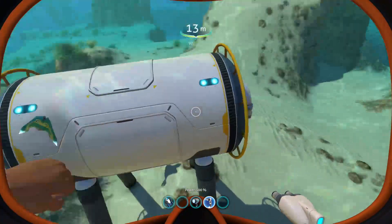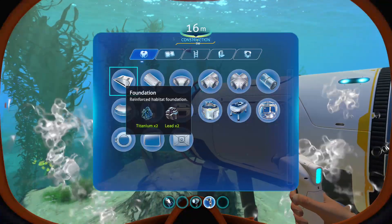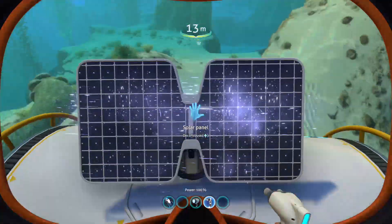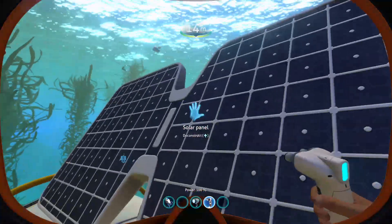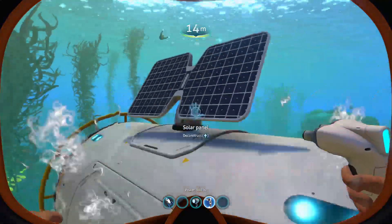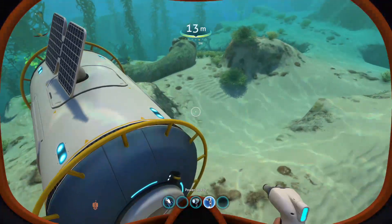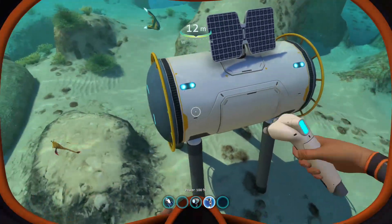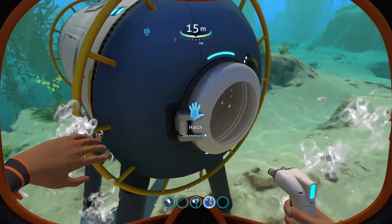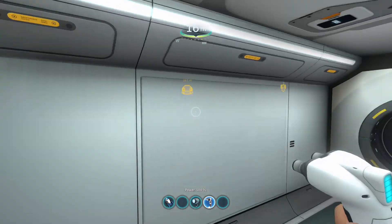Under normal circumstances, if this was not creative mode — no power, no oxygen. So the first thing we want to do when we build a new base is throw down at least one solar panel, and that will supply oxygen to the entire base. It doesn't matter how big the base is — one single solar panel supplies oxygen to the base as long as it has power. This is pretty much the bare minimum base: a hatch, a tube, and a solar panel.